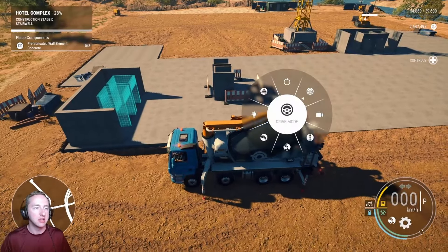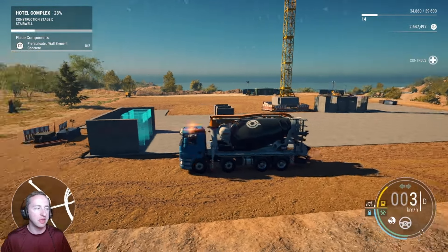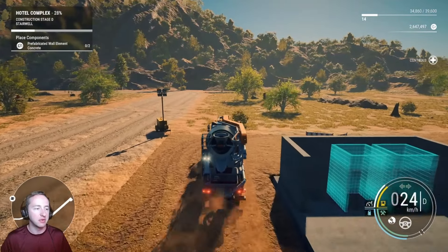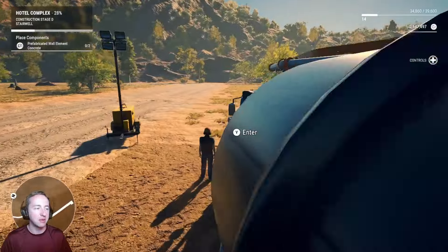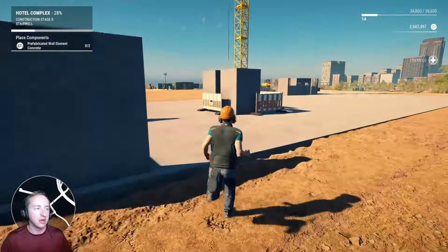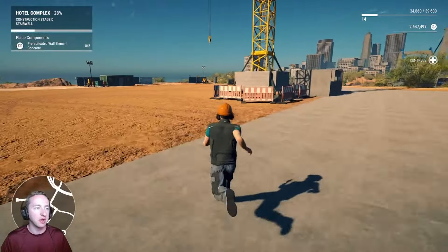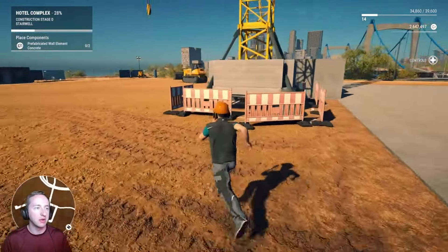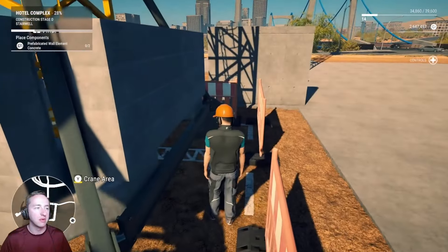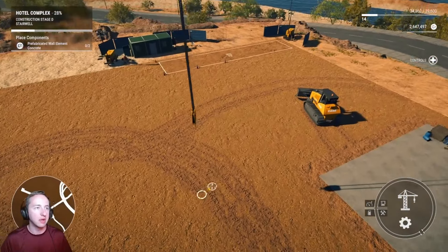Prefabricated wall element — we've got to place that component. Let's go ahead and move this out of the way for now. We're probably still going to need it. Not going to move it too far. Hopefully I have that wall element somewhere around here. Let's just hope I do. I really hope I do. Where's that crane? Okay, here we go.